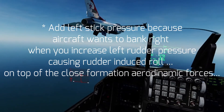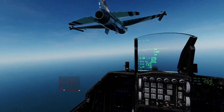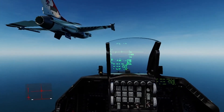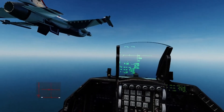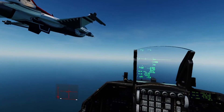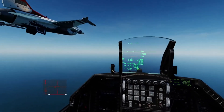There you go, aircraft is trimmed. I just have to compensate live. I put my eyes on the controls indicator and that was enough for me to lose my position. So again — throttle, in position. Rudder controls my left to right distance, stick only to keep the wings leveled with the lead aircraft, and that's it.